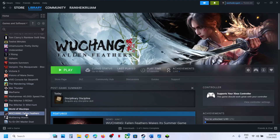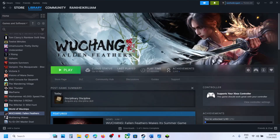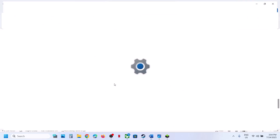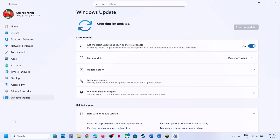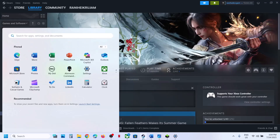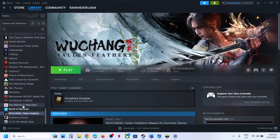The next step is to verify the game files. In Steam, right click the game, select Properties, go to the Installed Files tab, and click 'Verify Integrity of Game Files.' Once verification is 100% complete, launch the game and check. If still not working, update Windows to the latest version — go to Windows Update, click Check for Updates, install all updates, restart, and then launch the game.